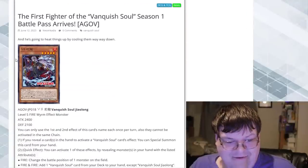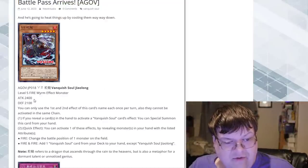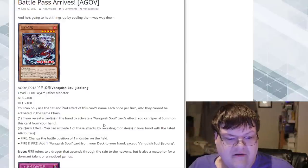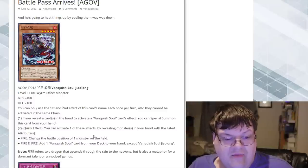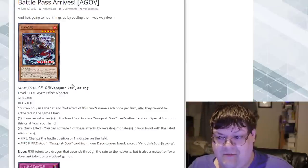We have DLC for Vanquish Soul. This card is really, really good in my personal opinion. Vanquish Soul Geo Long is a Level 5 FIRE Effect Monster with 2400 ATK and 2100 DEF. You can only use the first and second effects once per turn and they cannot be activated in the same chain. If you reveal cards in your hand to activate a Vanquish Soul card effect, you can special summon this card. As a Quick Effect, you can reveal monsters in your hand with listed attributes — reveal FIRE to change the battle position of one monster on the field, or reveal two FIRE to add a Vanquish Soul card from your deck to your hand except Geo Long. I think this card is going to be very interesting.